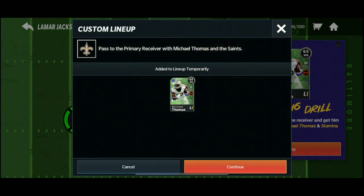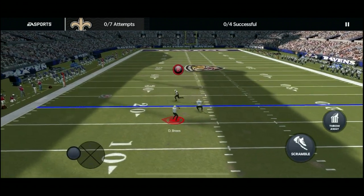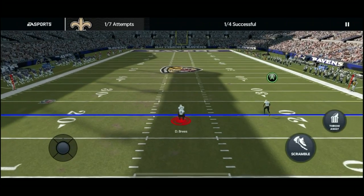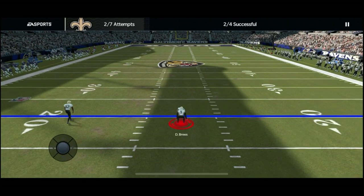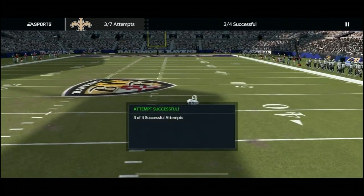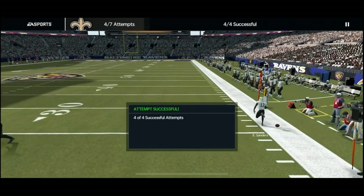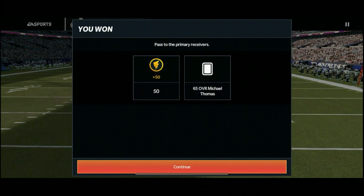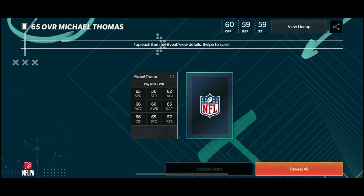Pass to the primary receivers. Got him! I think we got enough room - beautiful, right on the sideline. Hit him right in the sweet spot, boom! Not bad, got it on the first four tries, definitely got to get faster with the passing though. We got a nice wide receiver - Michael Thomas, check out the stats: 65 speed, 50 strength, 62 agility, 66 acceleration, 66 awareness, 65 catch, 66 catching in traffic, 65 spectacular catch and 57 in route running.